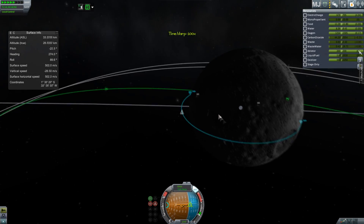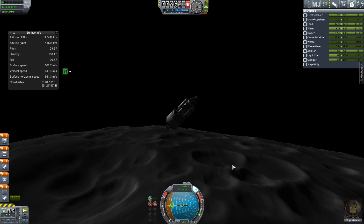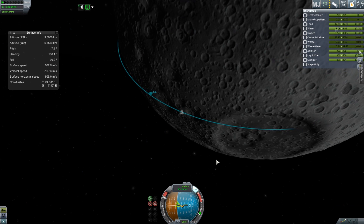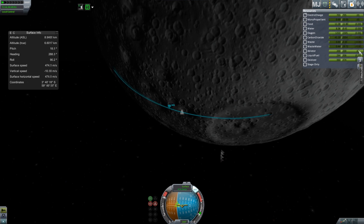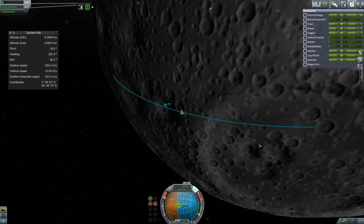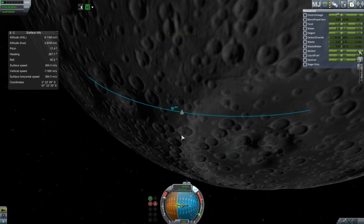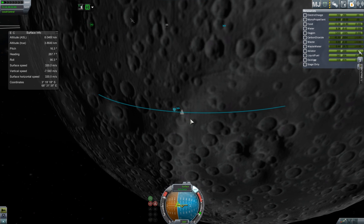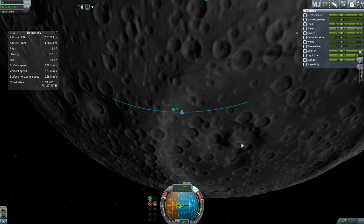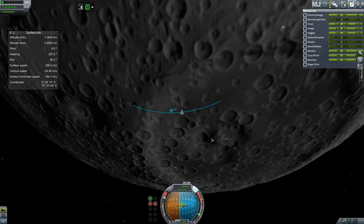Now we need to touch down. I was going to go for a different crater on the other side of the moon but it was in the dark, so I decided to go for this one instead. I'll slow down and burn off the rest of the fuel in that top stage — it's a very useful, powerful rocket. I think one of those first stages costs maybe eight thousand funds.